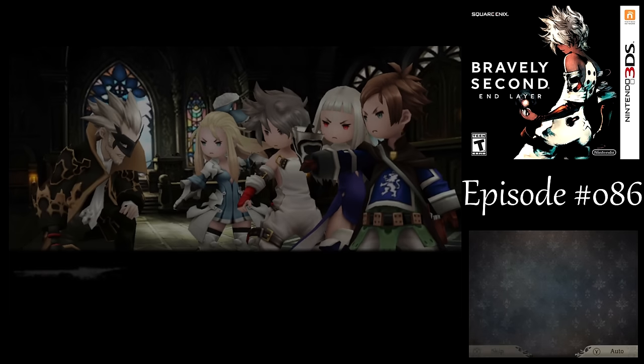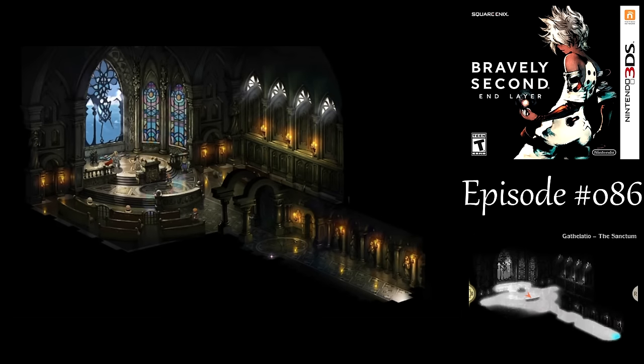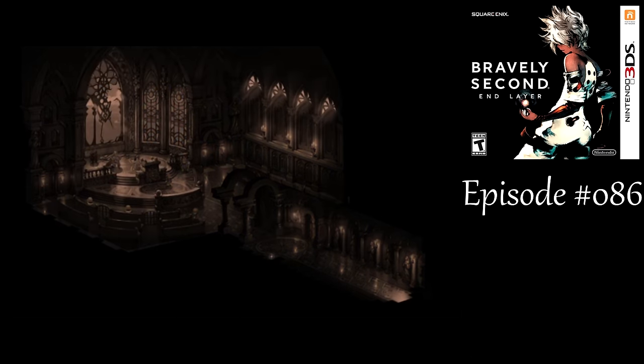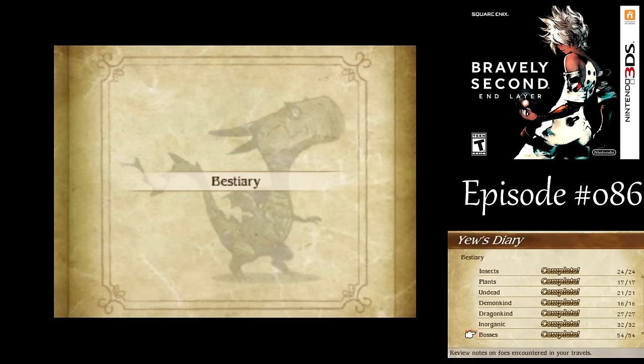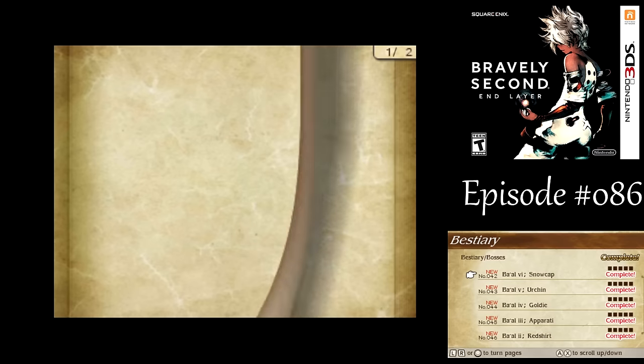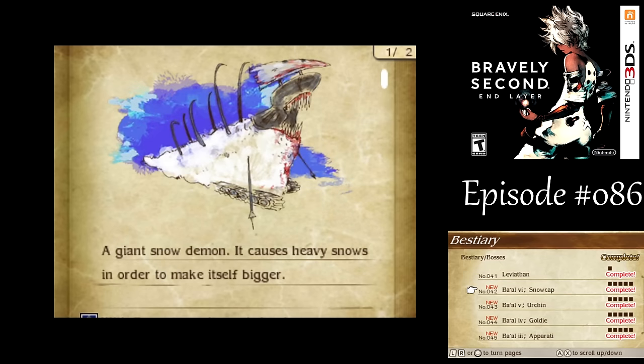We got the result I wanted anyway — hooray! One thing I was trying was New Game Plus into Chapter 6 so I wouldn't need to fight a battle to get to the bestiary, but for whatever reason the bestiary entries did not show up there. But hooray — we got all the bestiary entries fully unlocked here, and they all required seven kills each.